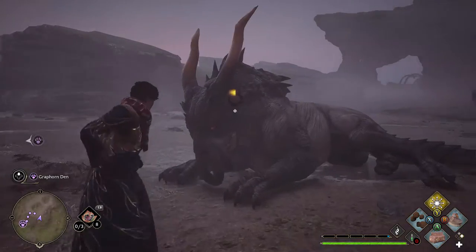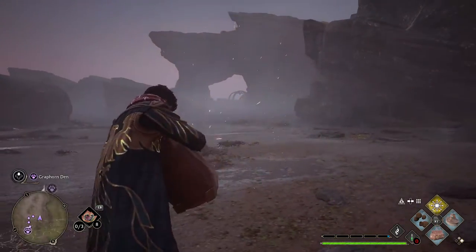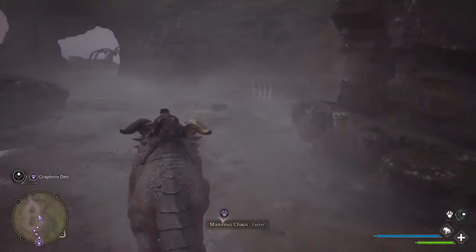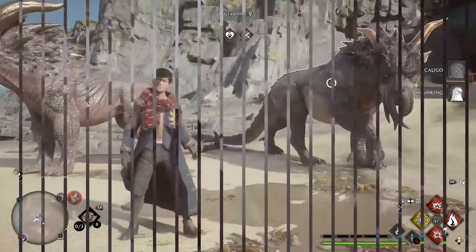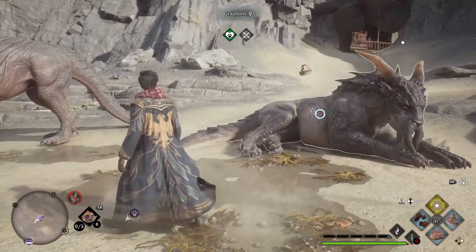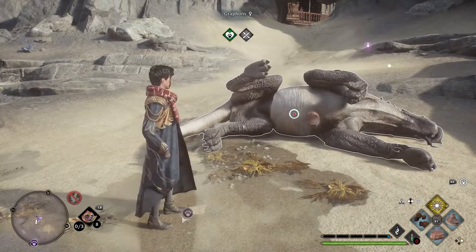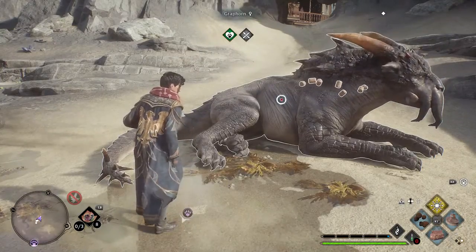After the fight, grab it with your Nab-Sack and head home — you can also use the Graphorn as a mount. It smashes through obstacles and is a lot of fun to ride; definitely one of the best mounts in the game, it's just a shame you don't get access to it until late. Back in your Room of Requirement, the attention to detail is amazing — they even made it lift its hind leg like a dog. Like the other beasts, care for it and it rewards you with three Graphorn Horns.